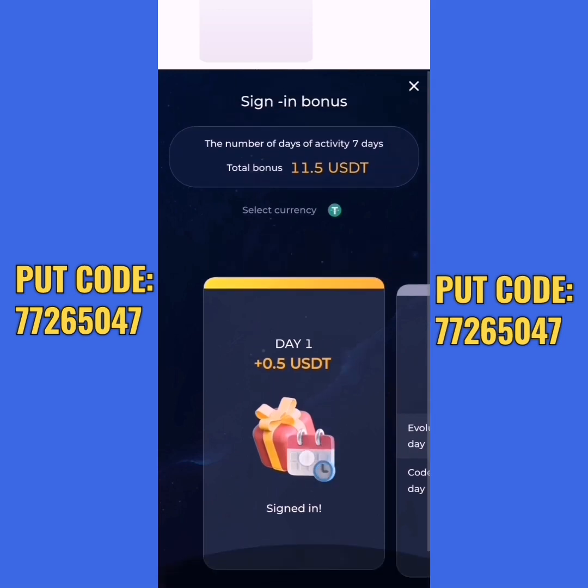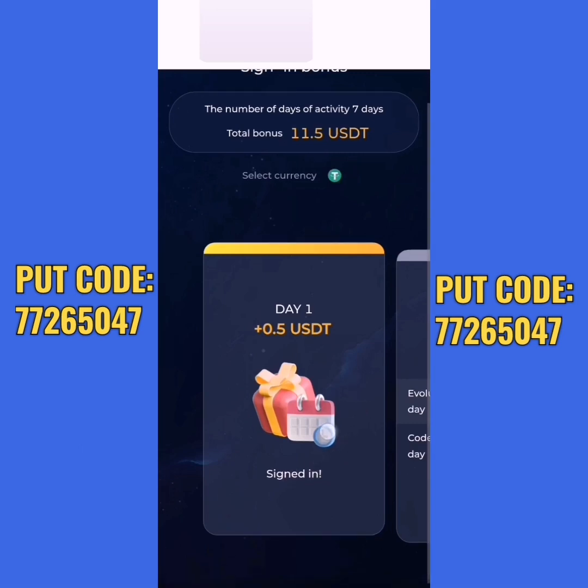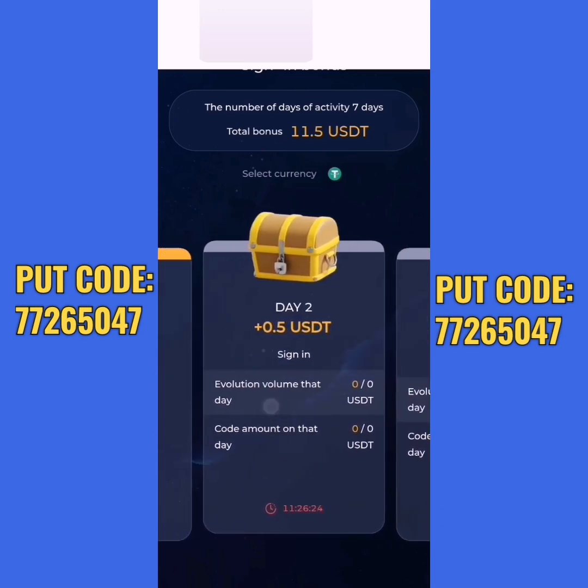You press the check-in button and you get your 0.5 ESDT. Also day two, day three — each day you continue your streak.